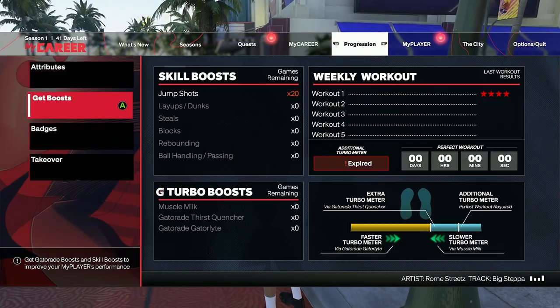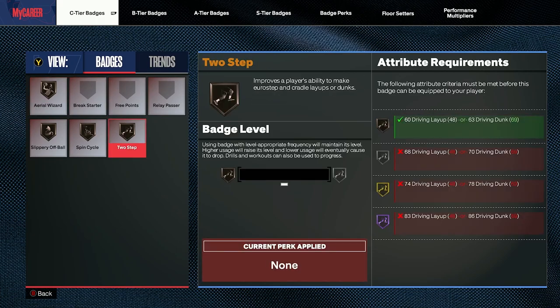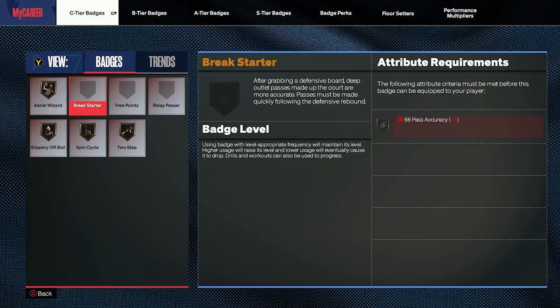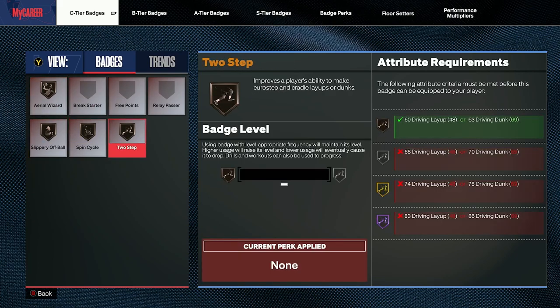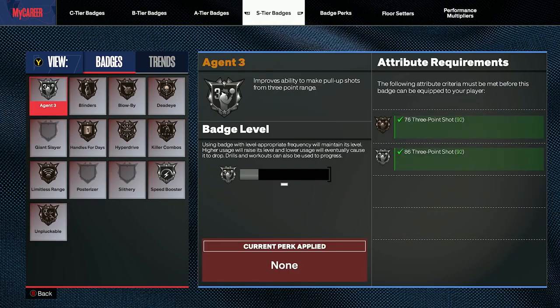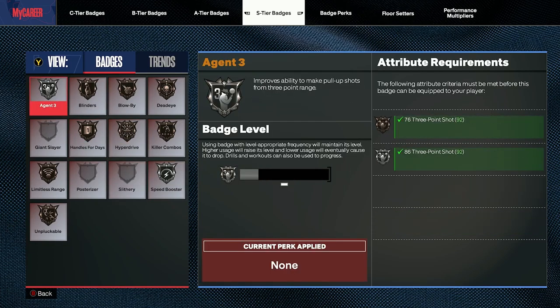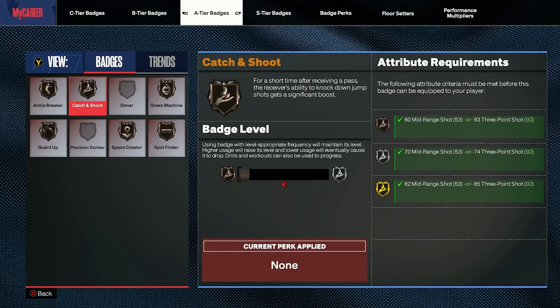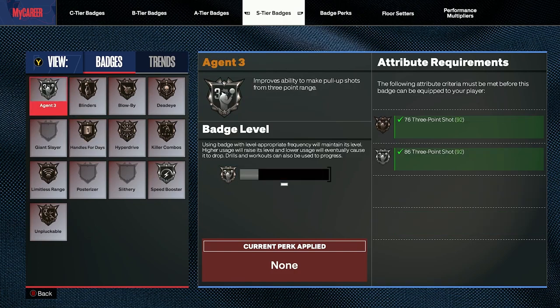One of the last things I want to show before I get into my jump shot is the badges. Badges are a lot different now. Last year you had categories and badge points, and you chose with your badge points what to put them on. Now badges are separated into tiers based on how good the badge is. To upgrade them, you actually have to use the badge — for agent threes, I gotta shoot pull-up shots; for handles for days, I just gotta dribble a lot. You're going to lose your badges if you do not use them, so make sure you're using your shooting badges because they help a lot this year.